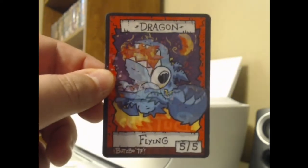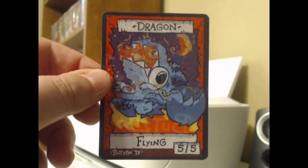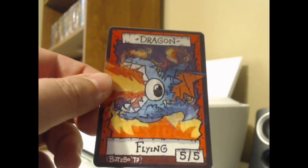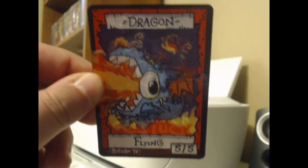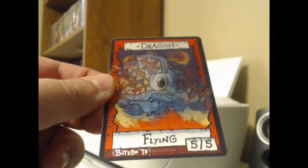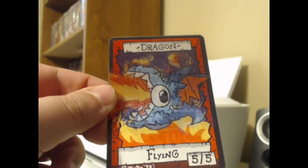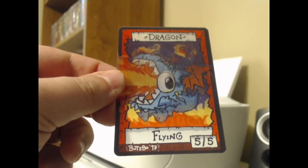One of them is this dragon token — this 5/5 dragon token with flying. My Rata Heart of Keld deck has a card that can make dragon tokens, and I saw this at my LGS today so I decided to pick it up. It's an animated dragon token. This is from a company called Cardamajigs. You can tilt the dragon and he breathes fire, and he's super cute. He looks kind of like the Dig Dug enemy, doesn't he? The Feigar.